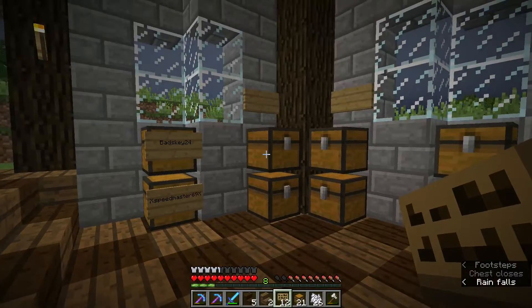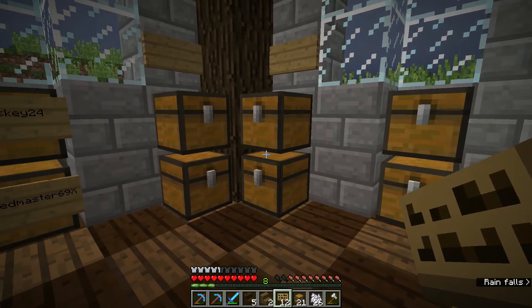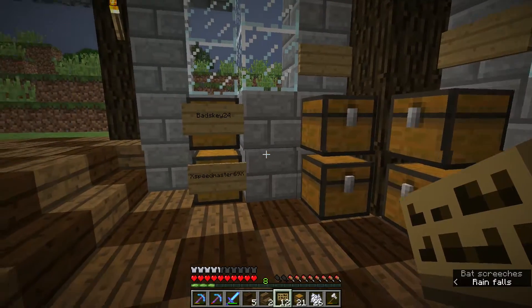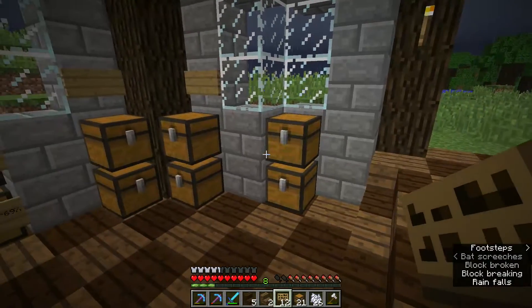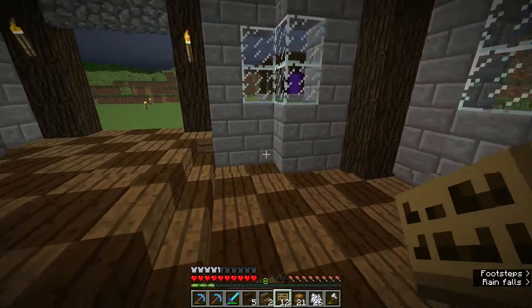We could have a sign there and there. For the bottom two we could just leave those blank, which is probably what we're going to end up doing. So we'll have one, two, three, four, five, six, seven, eight, nine, ten, eleven, twelve, thirteen, fourteen — I think that should be enough for current active players, yeah. That shouldn't be too bad.